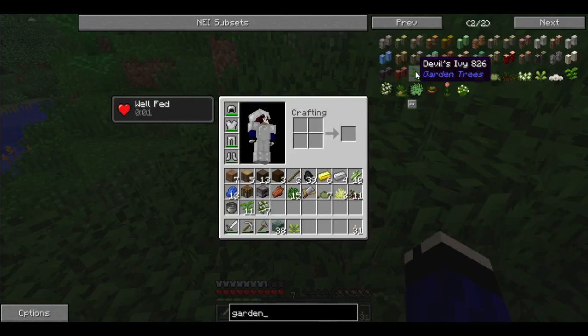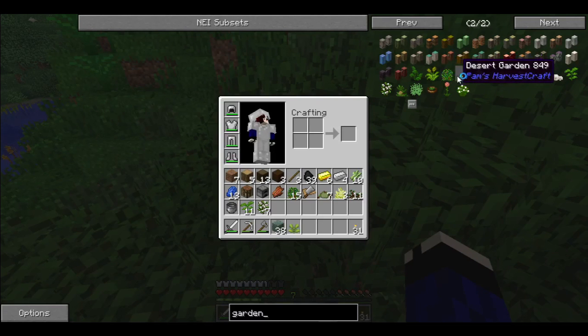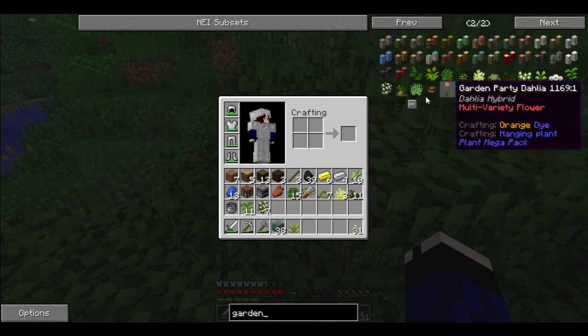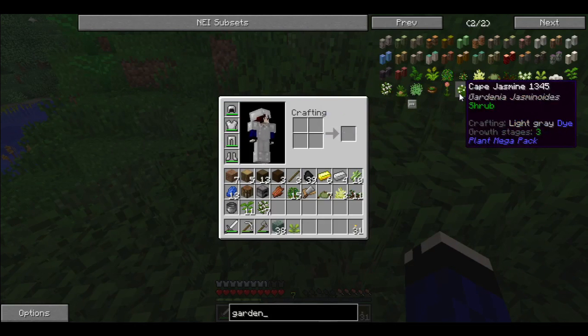There's like devil's ivy, strange plant, berry garden, desert garden, grass garden, ground garden, herb garden, leaf garden, mushroom, stalk, textile, tropical, water, garden soup... garden. Okay.